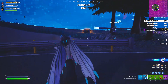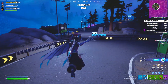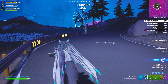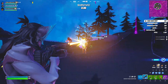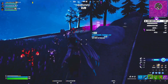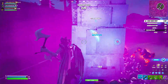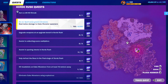For the 'deal melee damage to cube monster spawners' quest, if you look at the minimap there's a purple point — that's where you find the spawners. You can also follow the trail of zombies to find them. If you start pickaxing the spawner you'll be dealing melee damage to it — as you can see it says 750 out of 6000. That's how you do it.